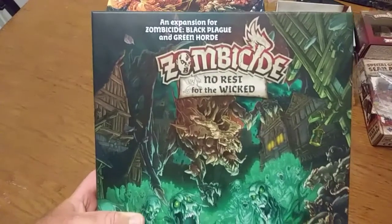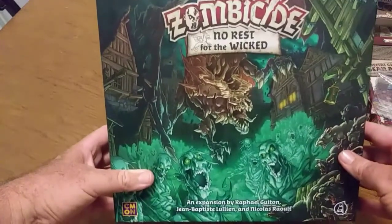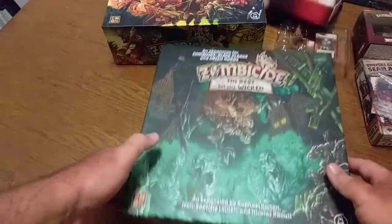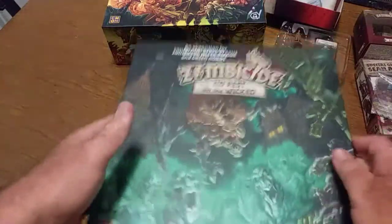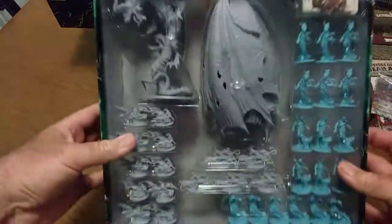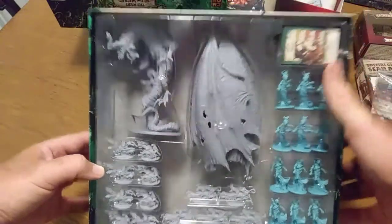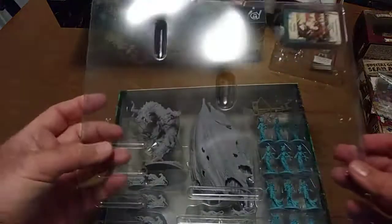I'll read the boxes later. This is my buddy Brian — he actually decided to pick up the No Rest for the Wicked. One thing I didn't notice through my stuff is I think I'm owed green dice but they never showed up, so I guess that could be a complaint I put in. You get your guide for that, and look at the packing on this — beautiful. There's all the cards up there; I'll spend more time going through those later.